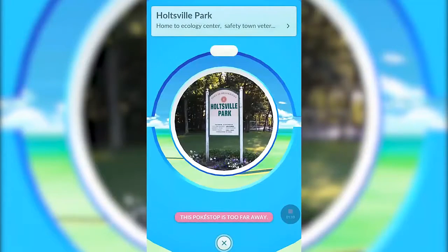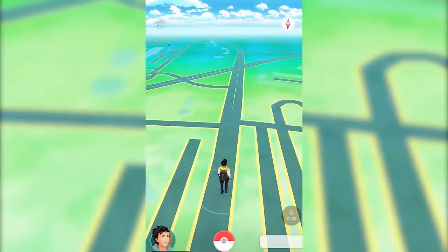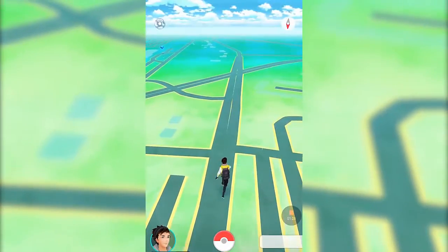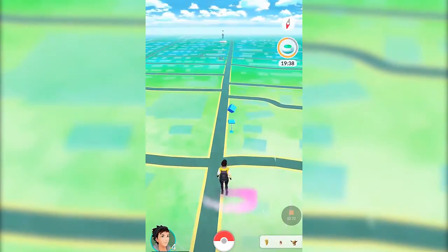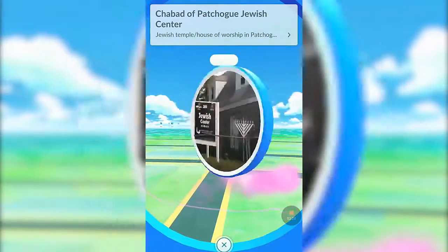Once a PokeStop has been used, it will turn purple, and you won't be able to get any more items from it until it refreshes in about 5 minutes. Just walk a few blocks, come back, and you should be able to grab items from it again. If you happen to live next to a PokeStop, you lucked out — you can just keep on checking back and getting items and EXP every few minutes.